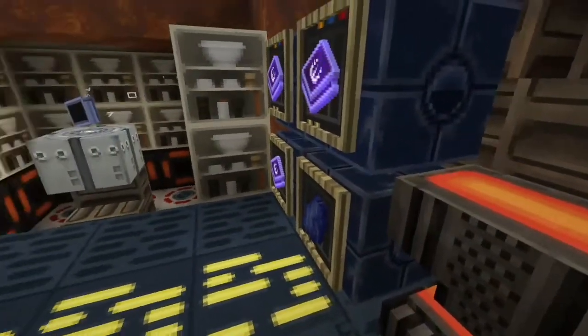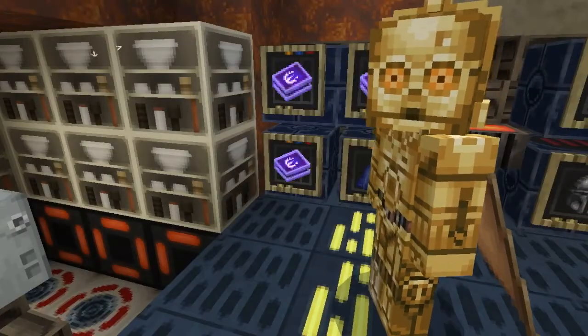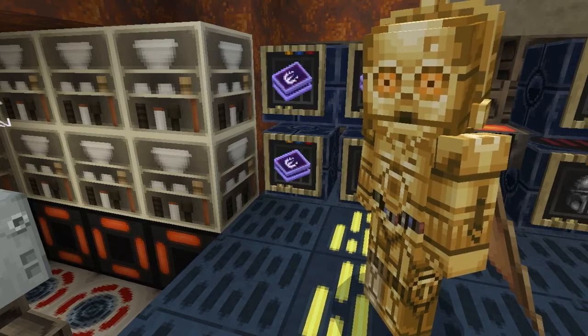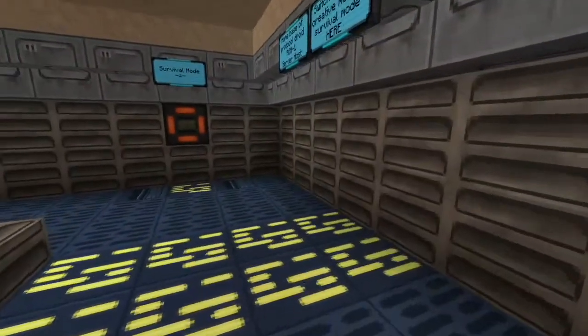Don't forget to use the Enchanting Table while you're still in Creative Mode, and upgrade yourself accordingly. When you are ready, press the button to switch yourself to Survival Mode.